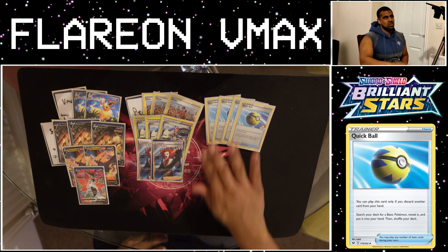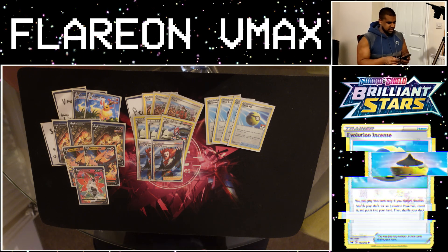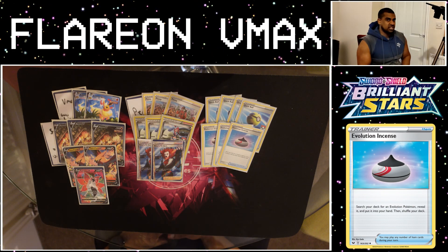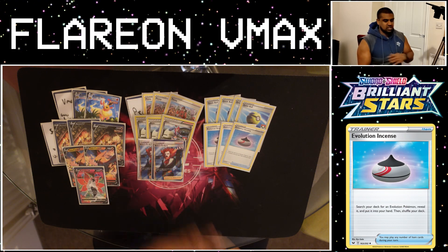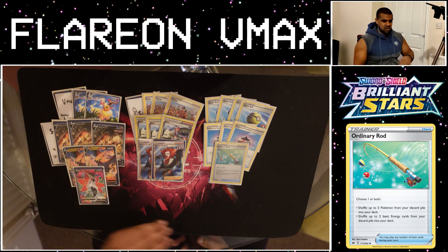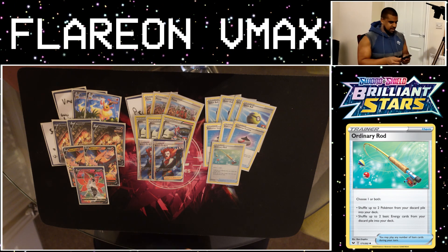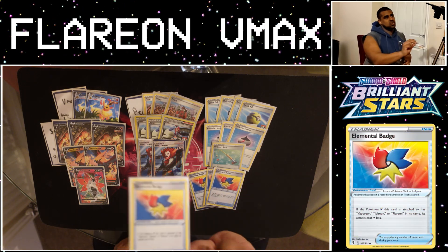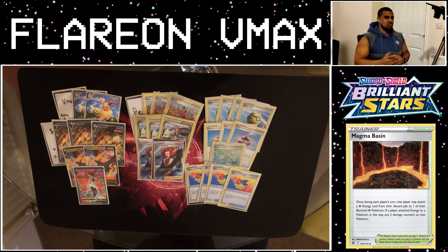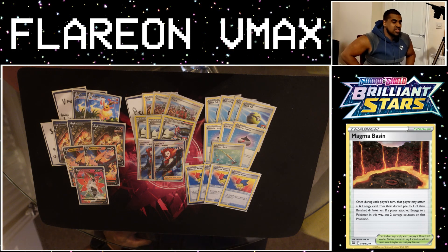Onto the items: four Quick Balls, because we need to get set up — we need to get down our Flareon Vs, our Talonflames, and our Volcaronas. Three Evolution Incense: this only searches out Flareon VMAX, but it's super essential, and we can search them off Skylar and Peony. One Ordinary Rod because Max Detonate is going to be tearing through our deck, so we may have to get back a 1-1 line or our Volcaronas to win the game. And then here's some of the spice: four Elemental Badge. If this tool card is attached to a Flareon VMAX, you can reduce the attack cost by one Colorless, so now Max Detonate costs two energies instead of three — that makes it really good.